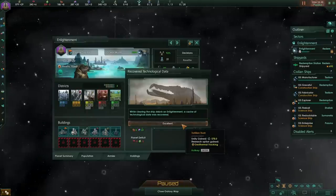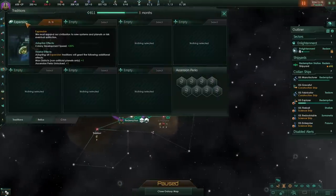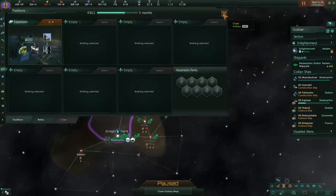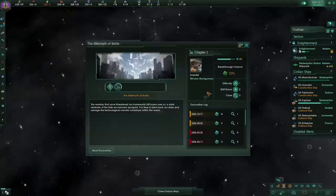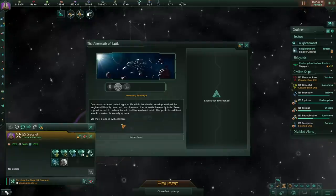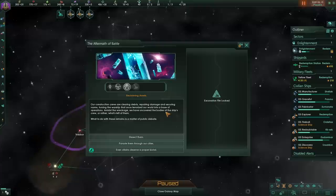We removed some ship debris, giving us a chunk of unity and a research option. We're going down the expansion tradition first — I don't think it's as strong as it once was, but it fits the vibe of this empire. Likely expansion, prosperity, supremacy — that's probably the first three, unless we get an ascension super quickly. Our sensors can't detect life signs within the derelict warship, yet the engines still faintly buzz. There's reason to believe the ship is still operational; attempts to board it will awaken its security system.